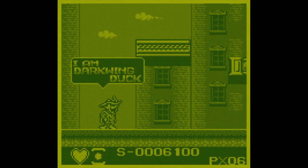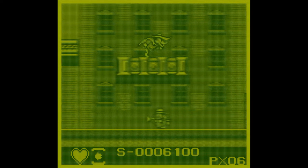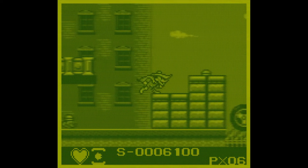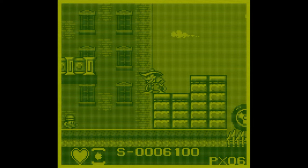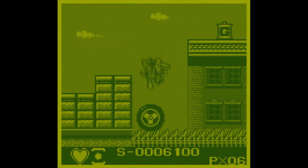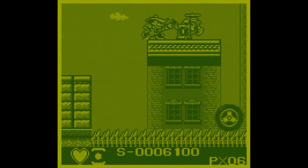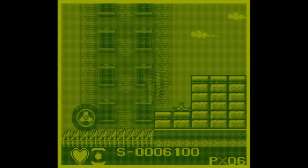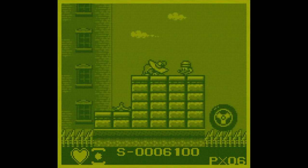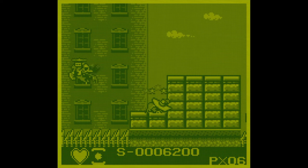Next stage: Moriarty. Every stage has their own kind of feeling to the enemies. This stage apparently has guys hiding in the ground - flying henchmen and guys hiding in the ground henchmen. And those stupid banana peels - I hate the banana peels, they can be really hard to avoid at times.